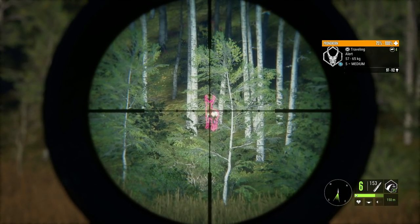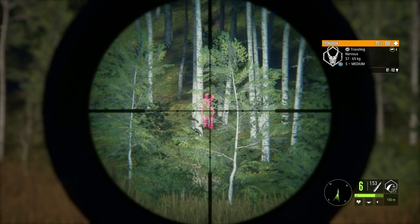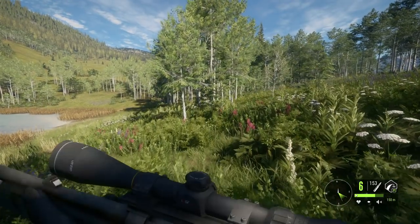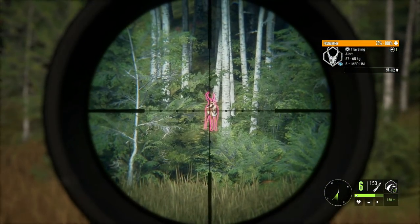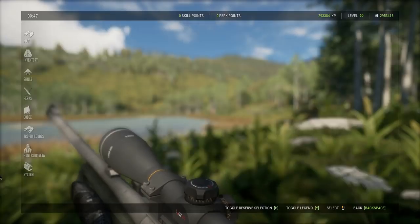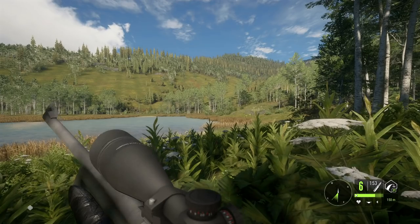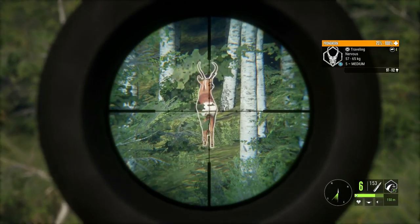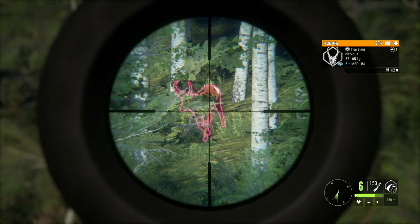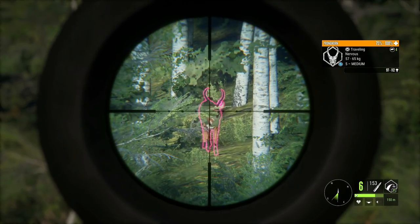Once he turns and goes broadside we'll try to take the shot — we are using the .223 so this is going to be a bit difficult. I'm a little worried it's going to be pretty easy to screw this up. I kind of want to put the Argus on for this since we are using the .223 — I want to give us every little bit of zoom we can possibly get. Normally I don't like using the Argus for diamonds, but in this case I think it's going to work out better than the Hyperion would.